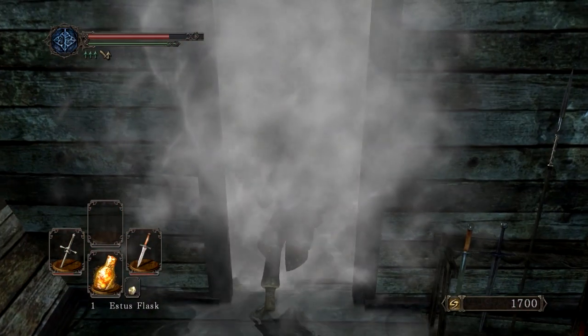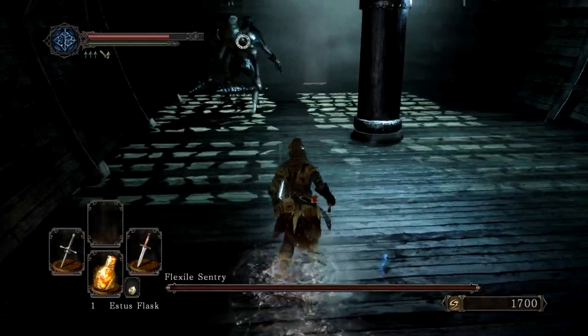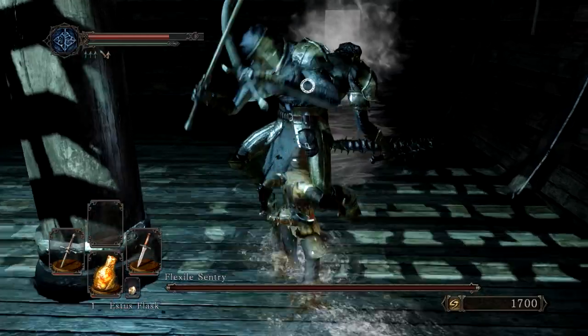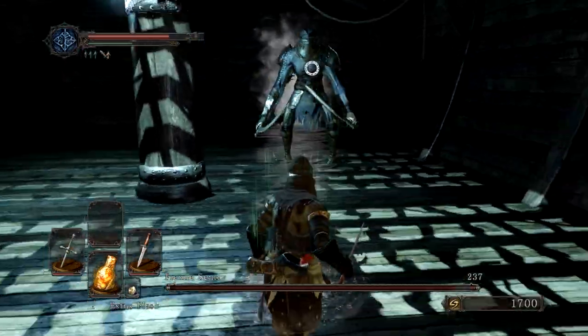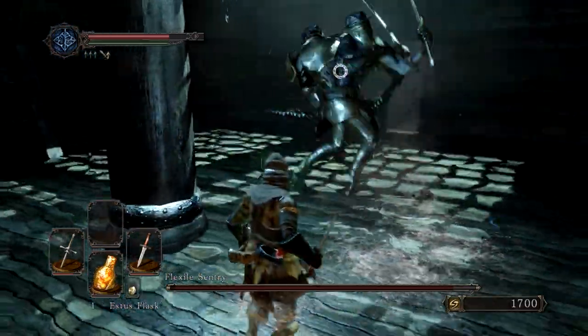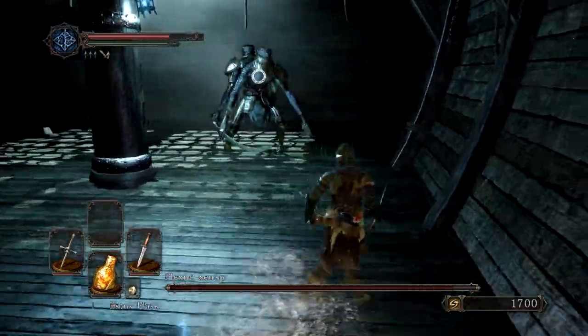Hey, what is up guys? Scooby-Cheese here, and I'm back for another of the Boss Kill series. This time we are fighting Flexile Sentry, and I don't really have the best weapons here, but I'm going to be using a dagger and a rapier only at plus three. We're going to be poking him to death, essentially.